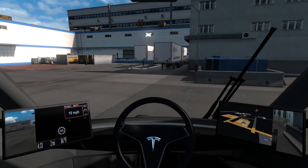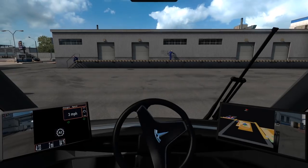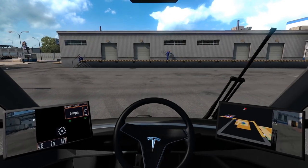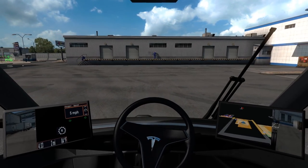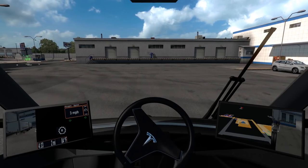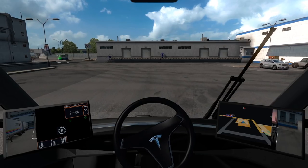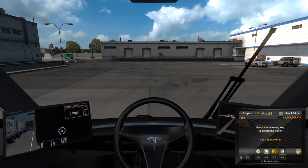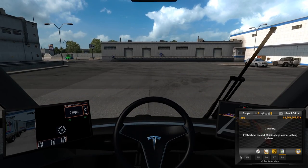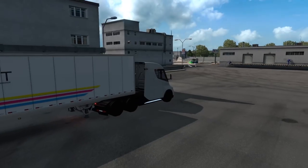For those of you trying to get the Tesla mod to work on the most current version of American Truck Sim — which is 1.36 to my knowledge, or 1.37 depending on if you're running beta — there is a way to do it. What you have to do is download the mod, extract it, and there are going to be multiple SCS files within that one zip folder. You take those SCS files and put them in your game. You might have to launch your game in OpenGL one time, but after that you should be able to launch it normally with no problem.